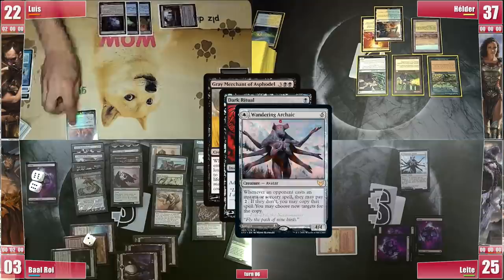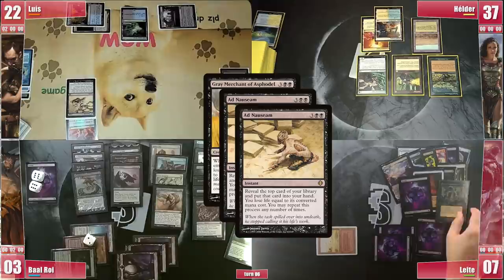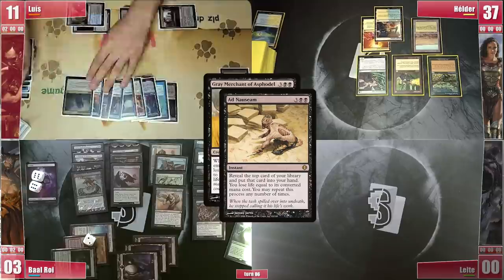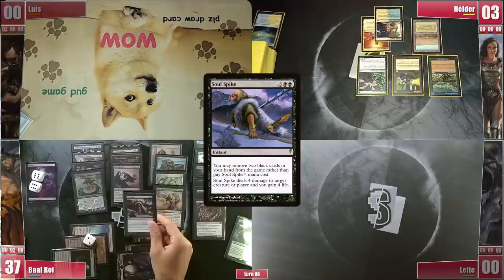Grey Merchant of Asphodel enters triggering for 34 Devotion. Luis goes all in as he is dead on the stack and eventually dies to the Nauseam. Baal can now sacrifice Asphodel to Phantasmagorian, draining another 34, but he simply fires a Soul Spike to finish the deal. GG.